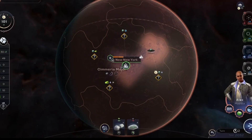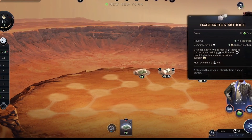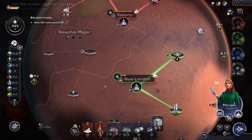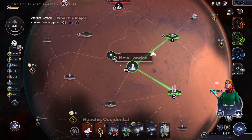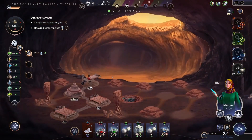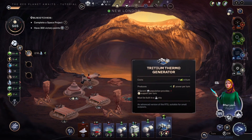You'll need to reign in your ambitions too, because the further away a functional city is, the more expensive it is to interact with space. After choosing your commander in Terraformers, you must travel to Mars. You will explore Mars, locate rich resources, and aid in establishing a base on the red planet.